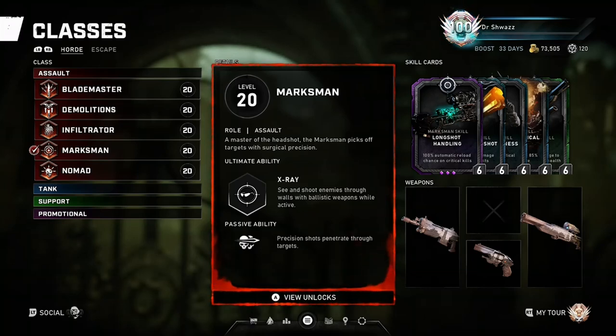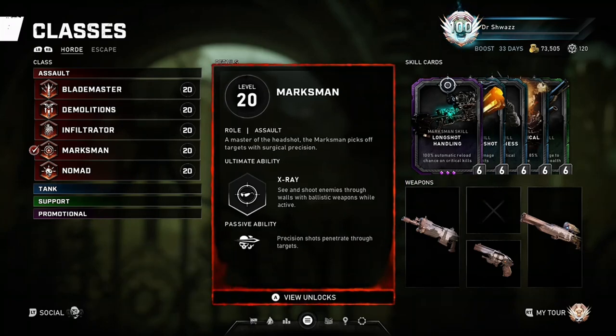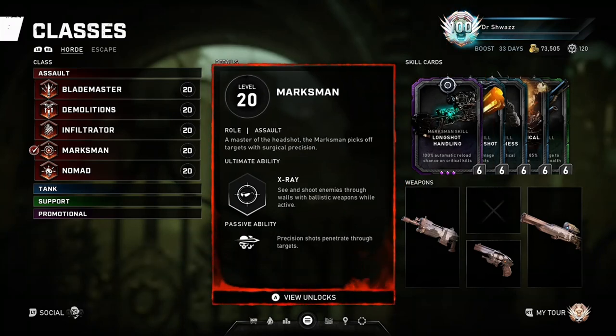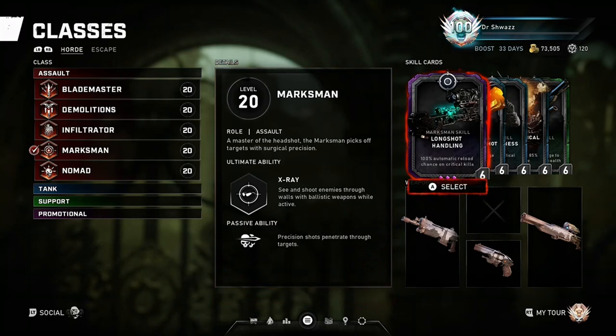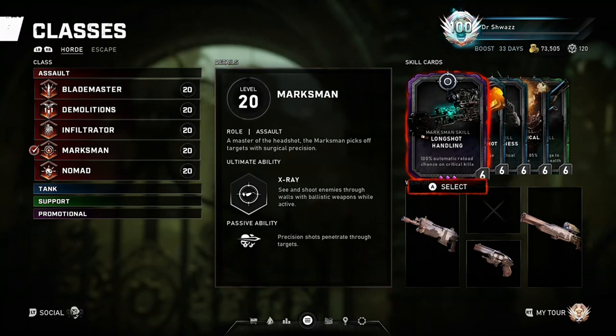What is going on guys, Dr. Schwoz here, welcome back to another class tutorial for Gears 5. Today I'm going to be discussing the Marksman class - he's one of the assault classes. His role is a master of the headshot, a sniper class that picks off targets with surgical precision. His ultimate ability is the X-Ray, which allows him to see through walls and shoot enemies with ballistic weapons. The ultimate lasts 15 seconds in Horde and 10 seconds in Escape.